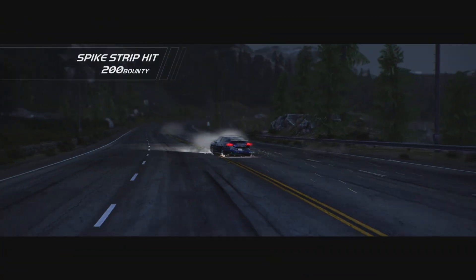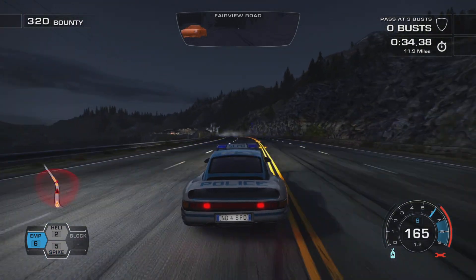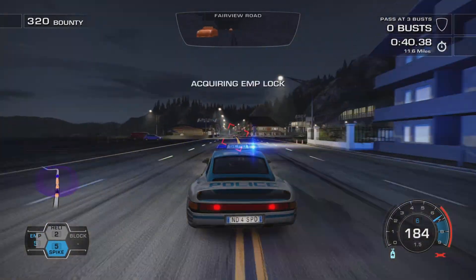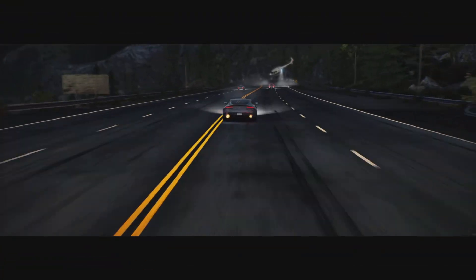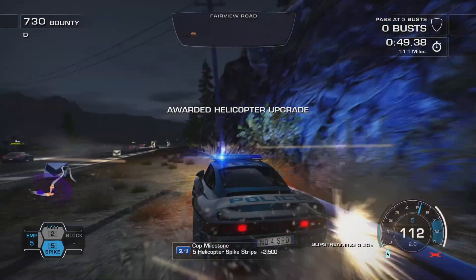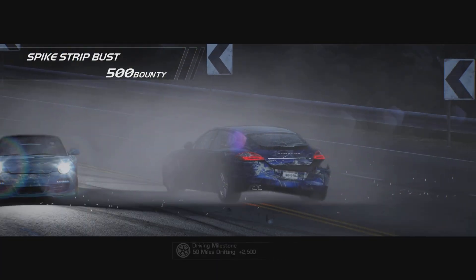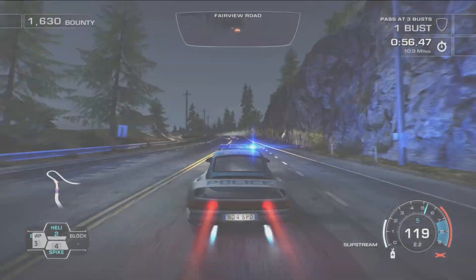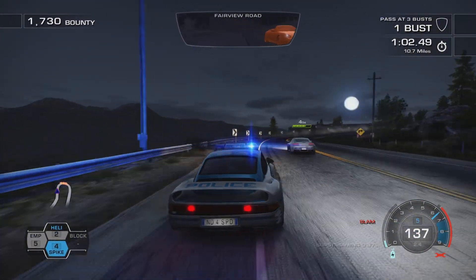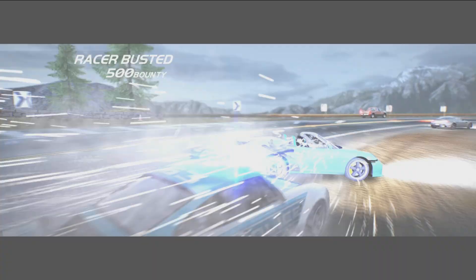We cool down the helicopter and deploy a spike strip behind, getting a hit on the blue Porsche Panamera. We're pursuing cars mainly focusing behind but also looking in front with an EMP, just about getting it on the Aston Martin. The helicopter drops a spike strip that hits someone and we get an upgrade for the helicopter as well as a bust - though I actually missed seeing the helicopter upgrade while playing and even while editing.